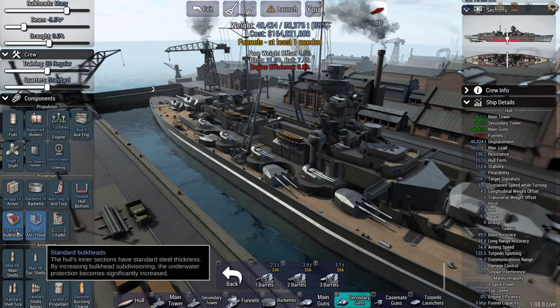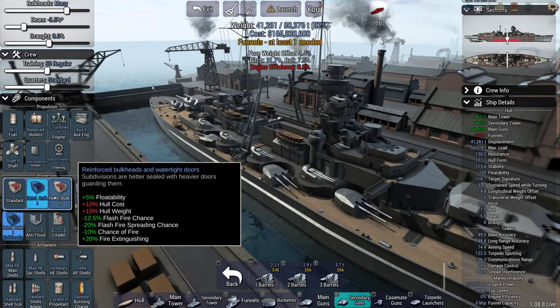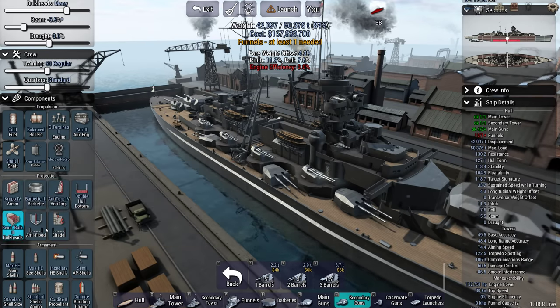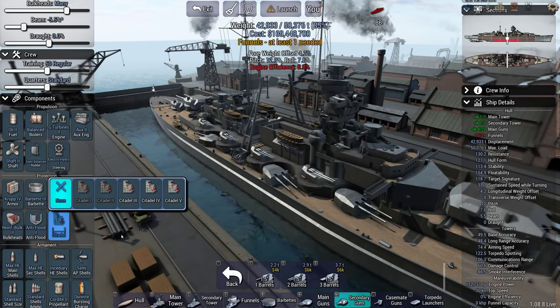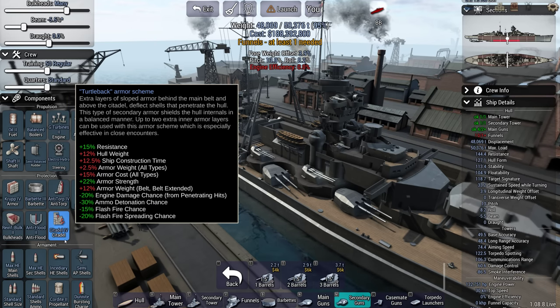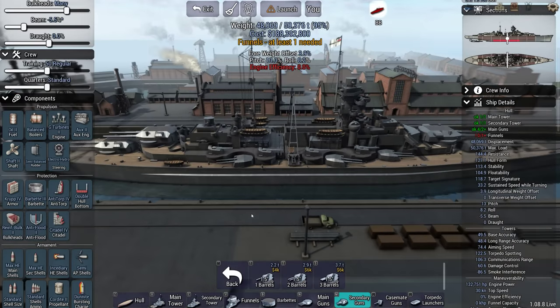Double bottom. Double bottom hold — fairly standard. She reinforced one — well, maybe two. Actually, yeah, let's leave it at two. Anti-flood 2. Anti-flood 2. And then Citadel — she has the turtle back, so that's Citadel 4. Very interesting scheme — ends up being really heavy, I tend to find.